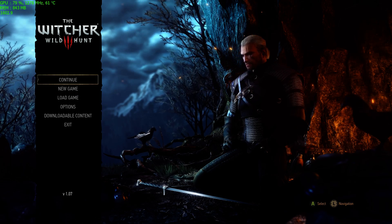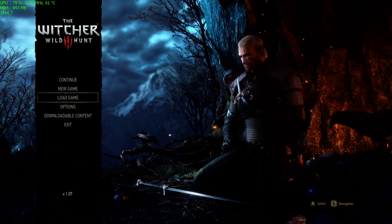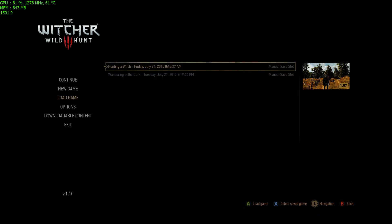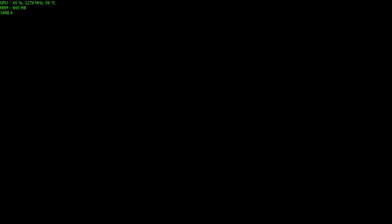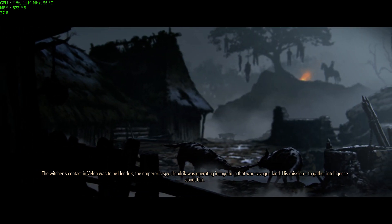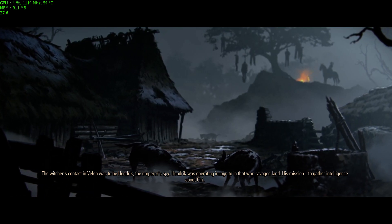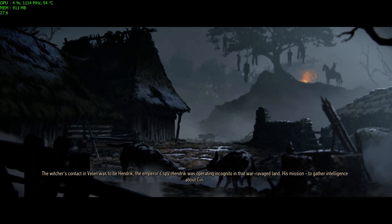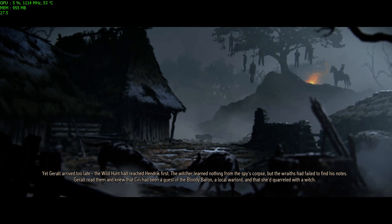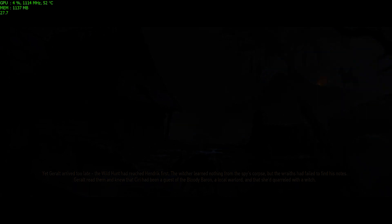So now we're going to look at a game that has been programmed well by talented developers, and even with the so-called graphical downgrade, looks freaking amazing. The Witcher 3. The Witcher's contact in Velen was to be Hendrick, the Emperor's spy. Hendrick was operating incognito in that war-ravaged land. This is on SSD, by the way. I don't know why this intro still takes a long time.